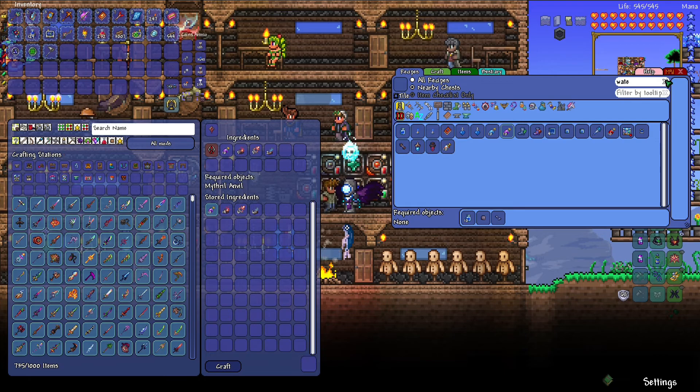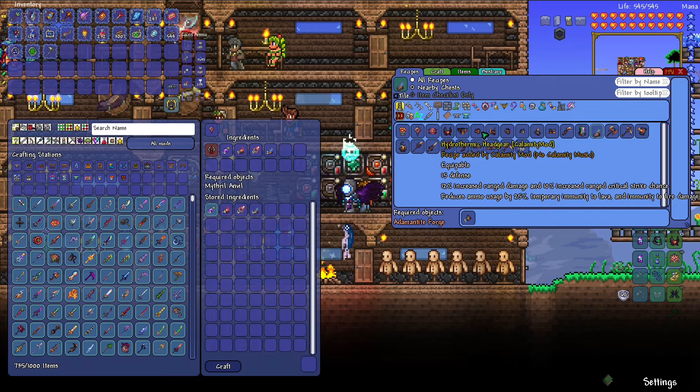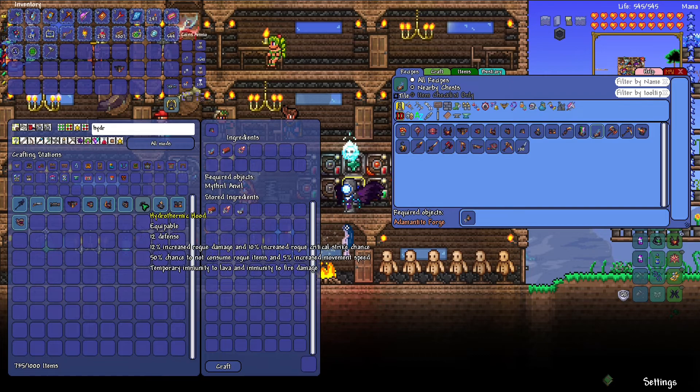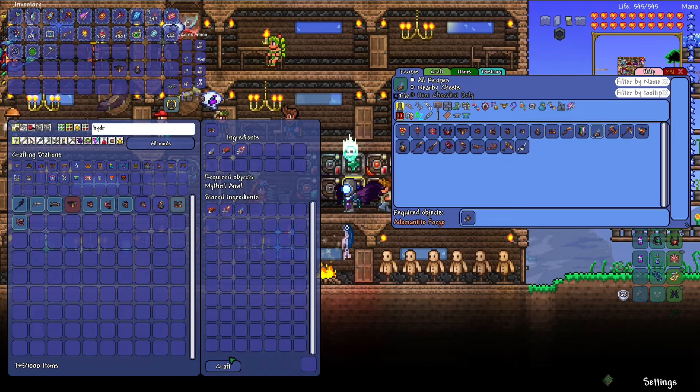If I open this up and type in Scoria — Scoria bar — let's see here, what's it called? Hydrothermic. So let's look up hydrothermic. I think this is the only thing we can make, so we'll craft that. And then there's a magic one — no, that's Rogue. There you go, there's magic. I'm not sure if I'm going to keep this one or not, but we're going to craft them all just in case.